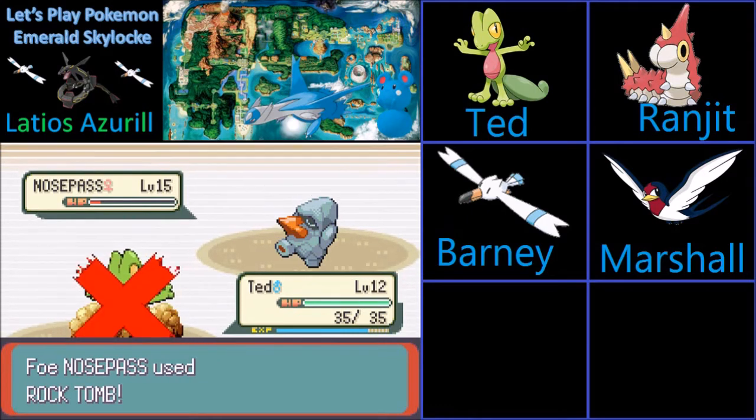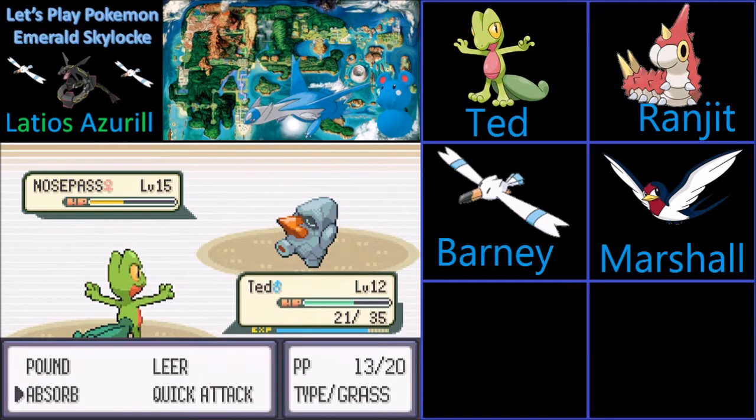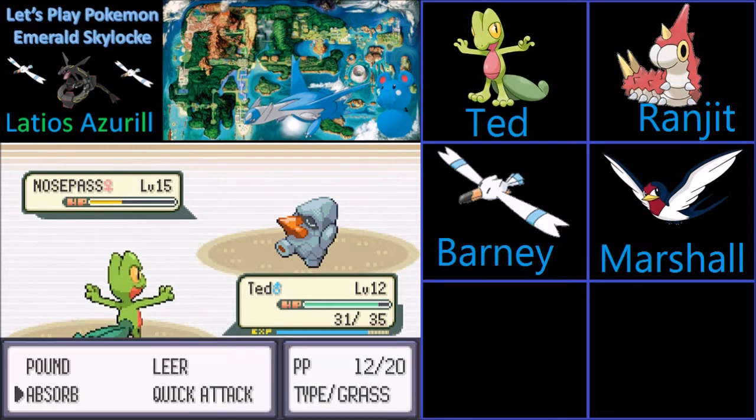It's going for Rock Tomb, going to slow us down. Oh my god, that did damage. She's going for the potion — I believe it's a citrus berry. No, it's an orange berry. She's going for the potion. I figured as much. Can we get another crit? I think she only has one potion, but I'm not sure. We got another crit — that is really good, Ted, coming through. And we get some health back from the Absorb.